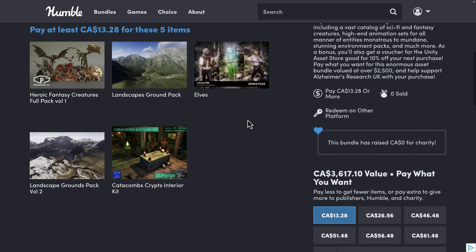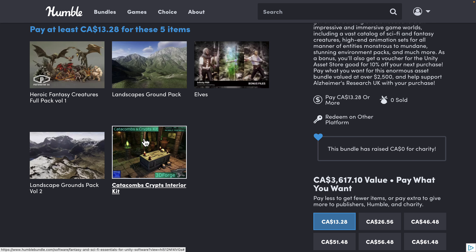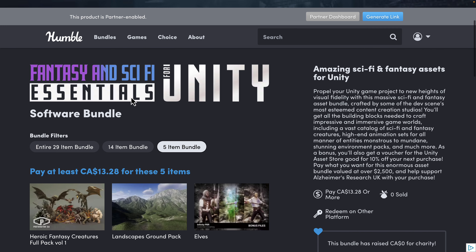In the $8 tier you're getting a $350 asset — Proto Factor stuff is generally this expensive, so if you've been looking for it, this bundle is an absolute godsend. You're also getting the Heroic Creatures pack, the Landscapes pack, the Elves pack from Infinity PBR — a little more cartoony but highly configurable — the Catacomb Crypts interior kit, and the Landscape Ground Pack Volume 2.